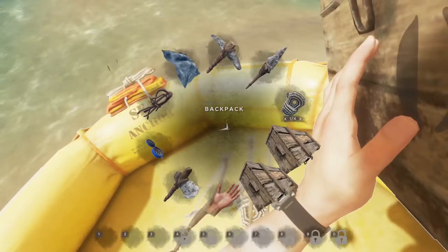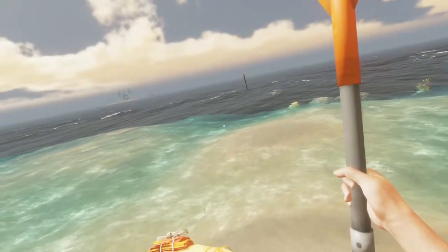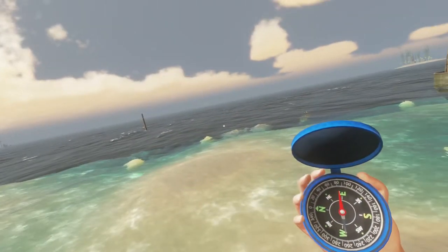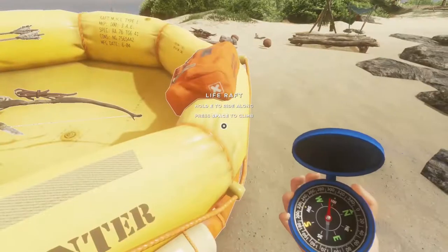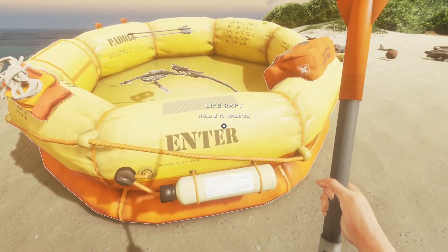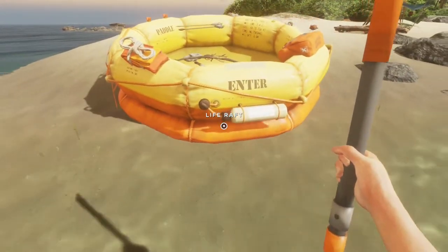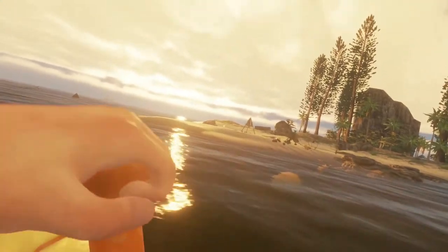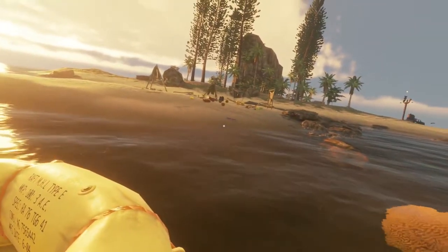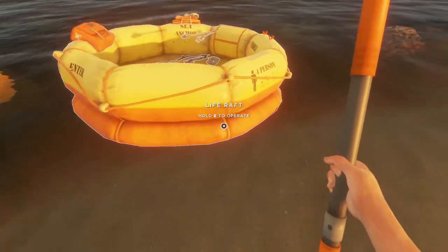Let's pick the cloth back up and we want to get the paddle. We're going back to our island — which way? That way, I think. Hopefully. Let's double check. Nope, it's that way — that's our island, so let's go back there. Okay, here we are. Home sweet home! And all my stuff stayed in the boat — that's good.